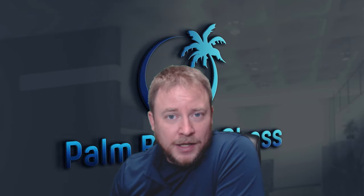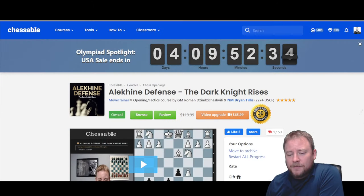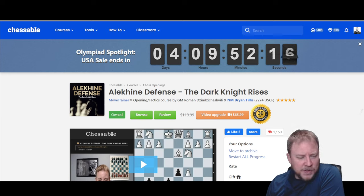In this video we're going to take a look at a game I played in online chess blitz against someone roughly 2700. It's an interesting line I've been facing far more often. Tell me in the comments if you can tell me where it comes from, because I honestly have no idea, but the popularity has been surging lately. My answer is going to come from the first Alekhine book on Chessable — Alekhine Defense: The Dark Knight Rises — and the Olympiad spotlight sale is still going on, so if you're interested, this is a great time to get it at a serious discount.